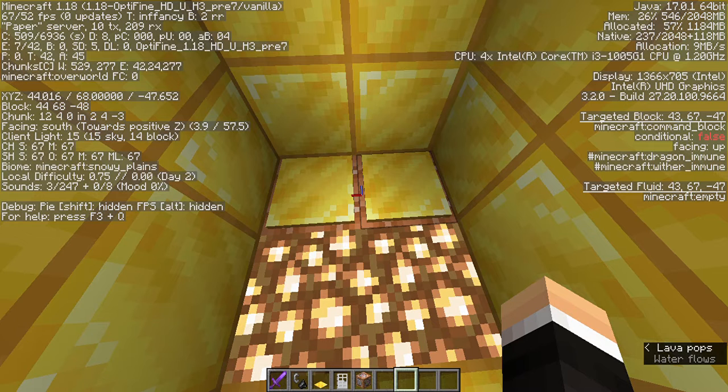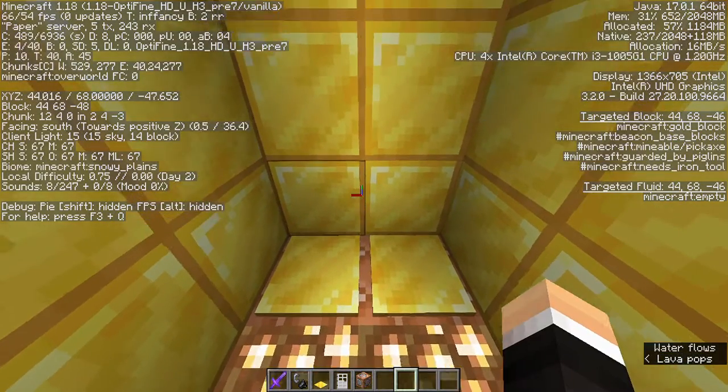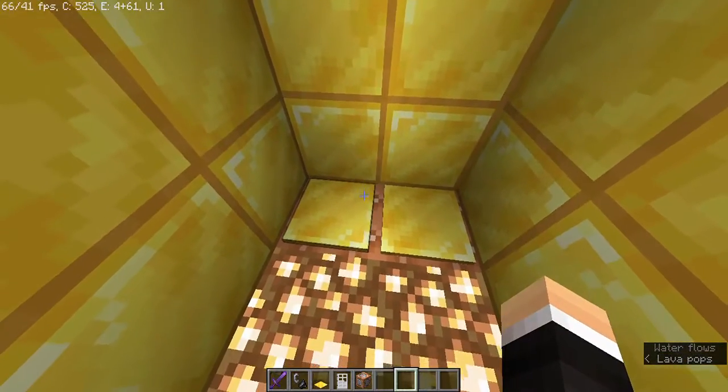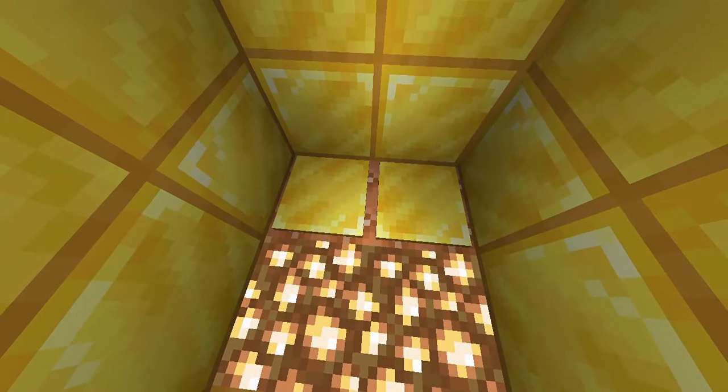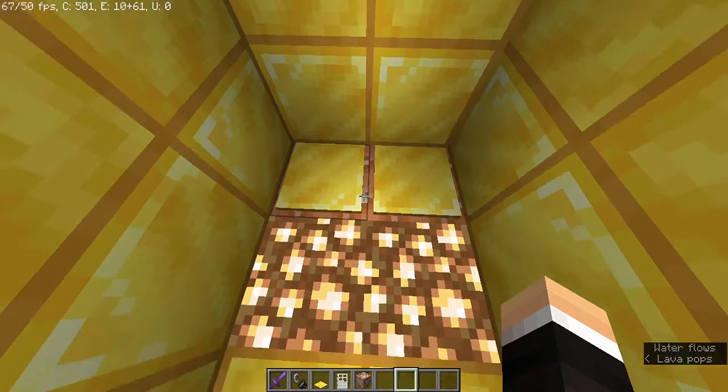The Minecraft command block, a targeted block — right here if you guys can see that. What we're gonna do now is you have to put them down, and we have to first right-click them and type in the location you want. Don't copy this, because this is my location of where I'm gonna teleport. Type the location where you're gonna want to teleport, but it's gonna be the final one.